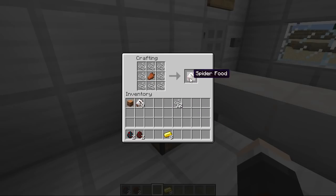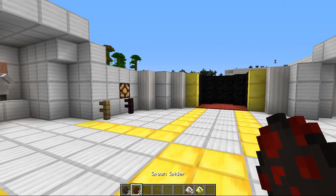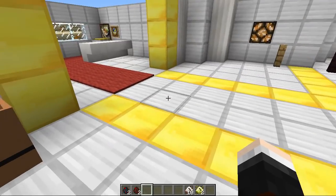At least there is a perfectly good use for rotten flesh. Now we've got ten spider foods, but we can go one step further and put a spider food in the middle and then surround that with gold ingots, and you'll get this sparkly golden spider food. The difference is that regular spider food may take a couple of attempts to tame a spider, but golden spider food will work straight away. So let's break out some of these spiders — we're gonna get two of each, which could be quite cool.